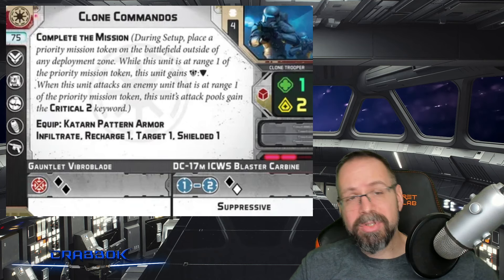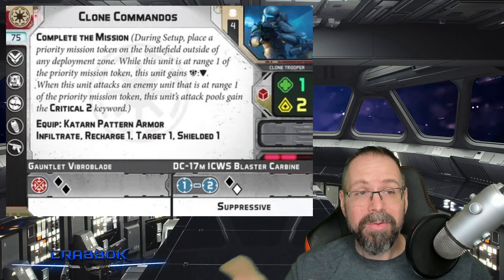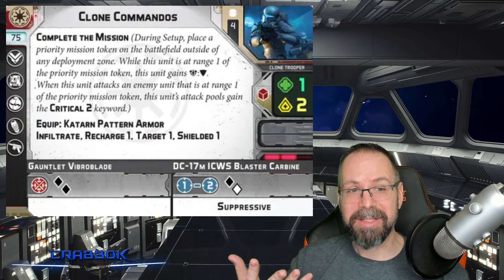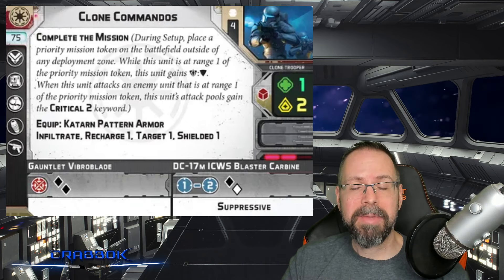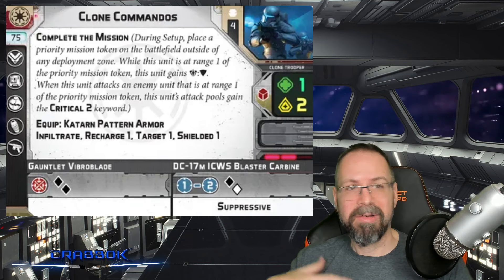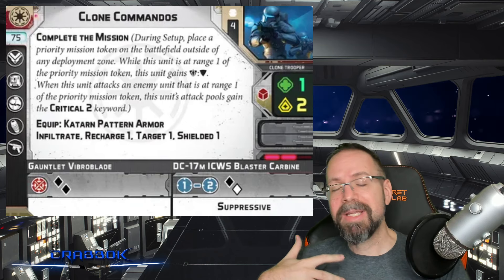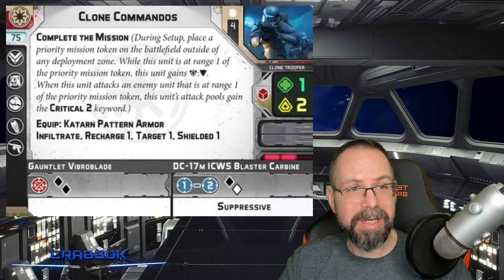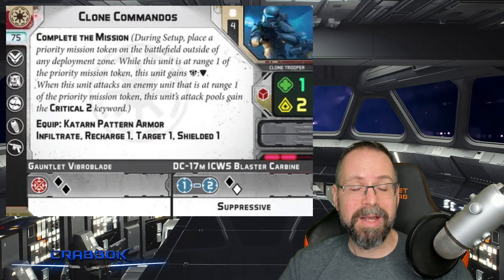This makes up for some huge deficiencies on the unit card — the fact of any kind of surge, which a lot of clones don't have — but considering that these guys are sort of elites at a tremendous discount. That's going to make them very, very cool if they're where they need to be. And the fact that they have Infiltrate means that you are going to be able to drop them right where they need to be. They may not always be shooting an enemy that's where they need to be, but they're pretty cool.